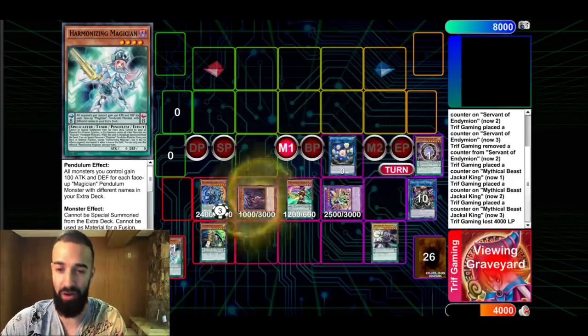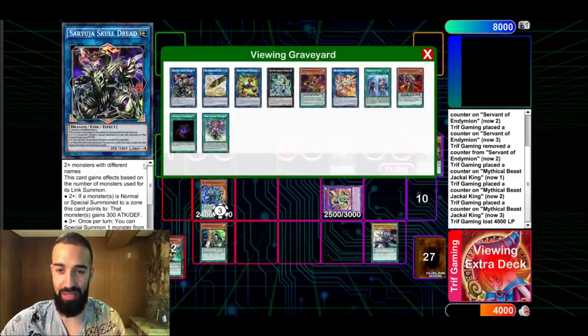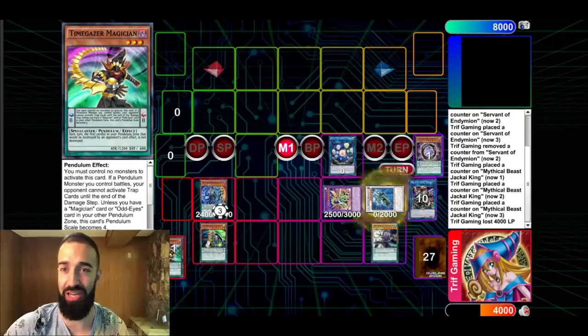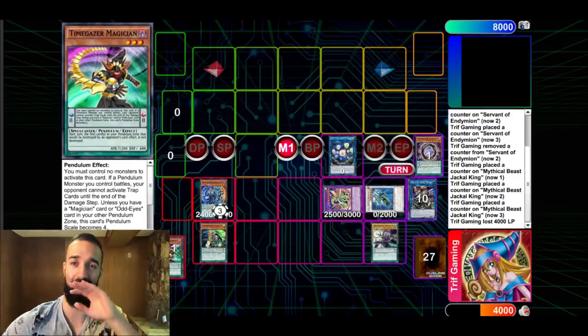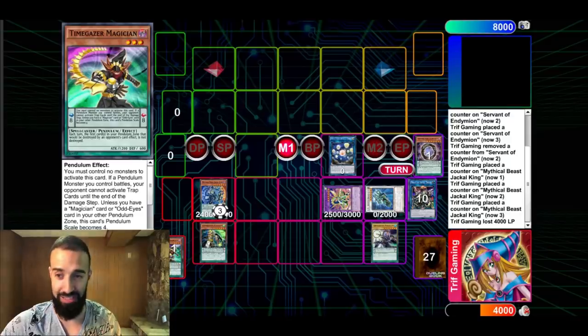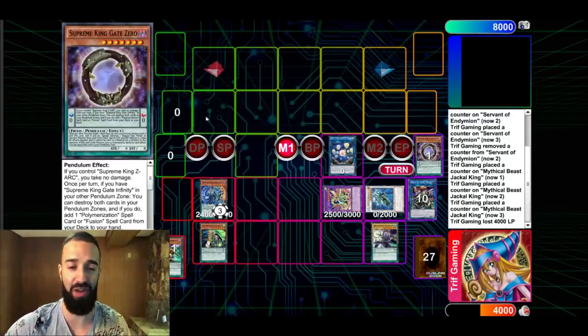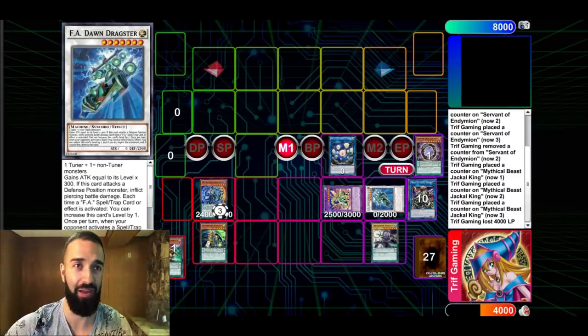Just like that, you have the exact same combo. Astrudo comes up from the graveyard, summons Dragster — mind blown, literally the exact same combo. All you need is a level seven and you have the exact same board. Ather Persona comes out with Seal and you still have five interruptions — and that was a bad hand.